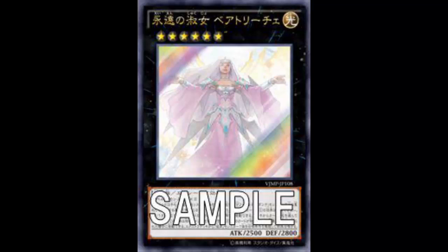The Lavaval Chain effect on Beatrice is not terrible — it's a little more than what Downerd does. All Downerd does is detach to generate advantage, though she does have pierce. Give and take, give and take.